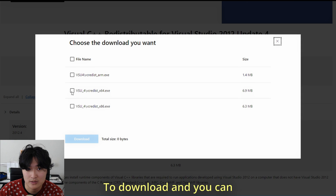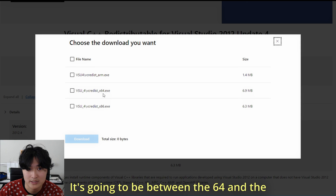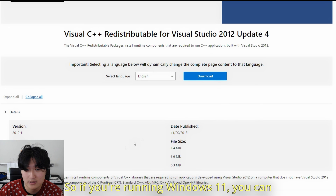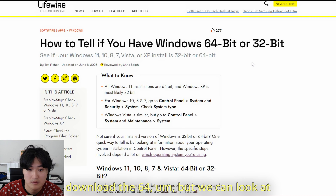It's going to give you the options to download, and you can decide which one you need. It's going to be between the 64 and the 86 depending on your system. If you're running Windows 11, you can download the 64-bit exe.